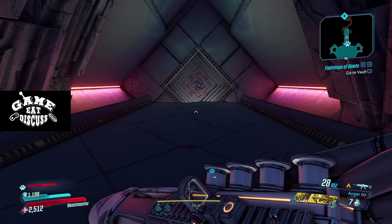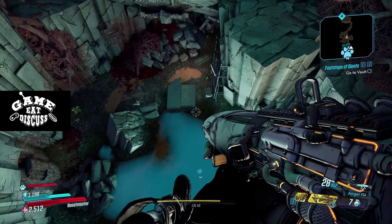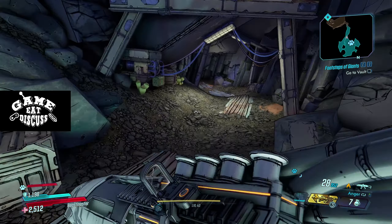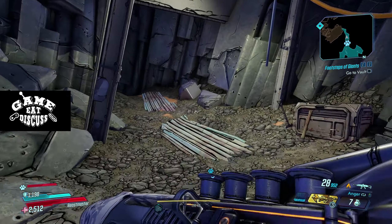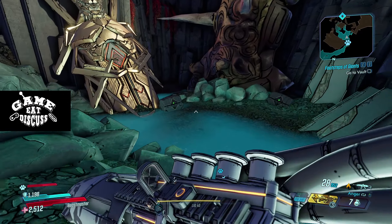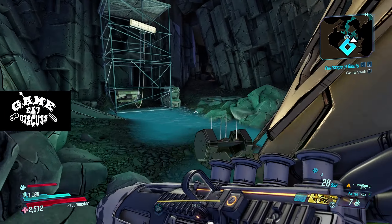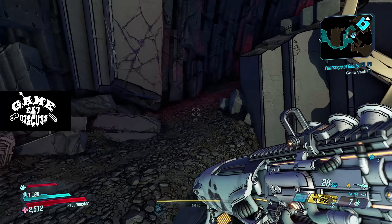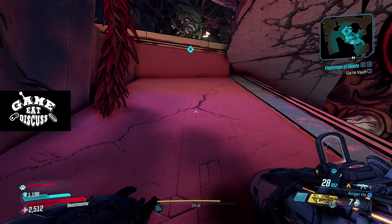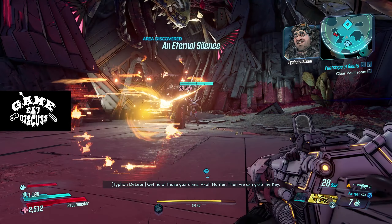Is this a vault monster? We're about to find out. Passing up ammo but I don't think we really need it. That's not the way — tons of geometry here blocking our way. Get rid of those guardians, vault hunter, then we can grab the key.